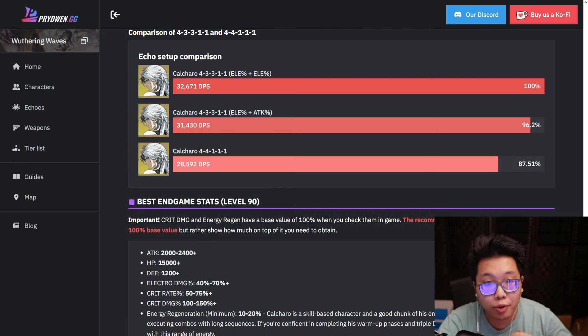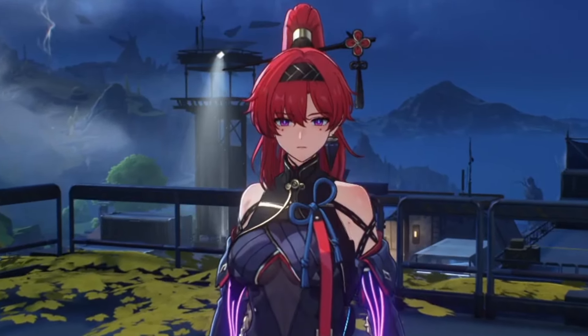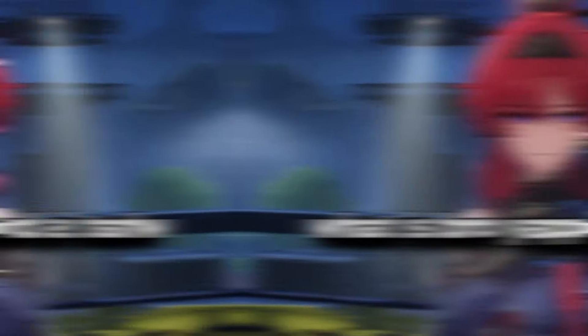But of course, if you want this damage increase, you're going to have to farm a 3-cost Echo. And that's actually the root of all problems in this discussion about 44111 and 43311. Before we get into that though, it's time that we talk about 43311, 44111, and what I'm actually referring to or what they are.